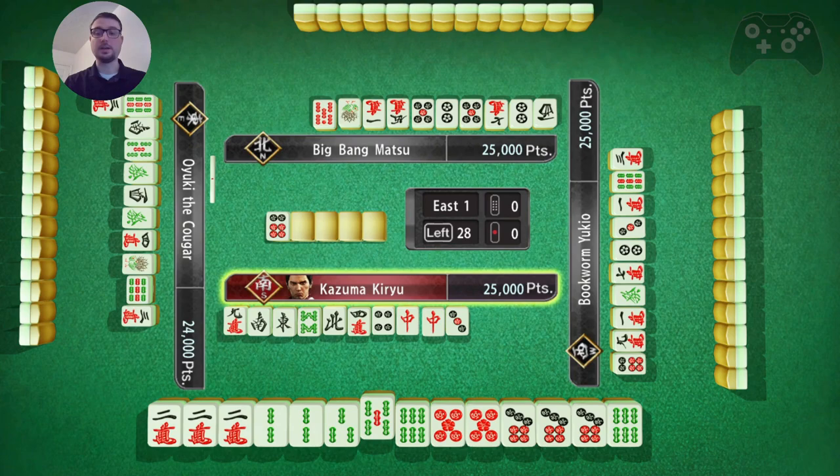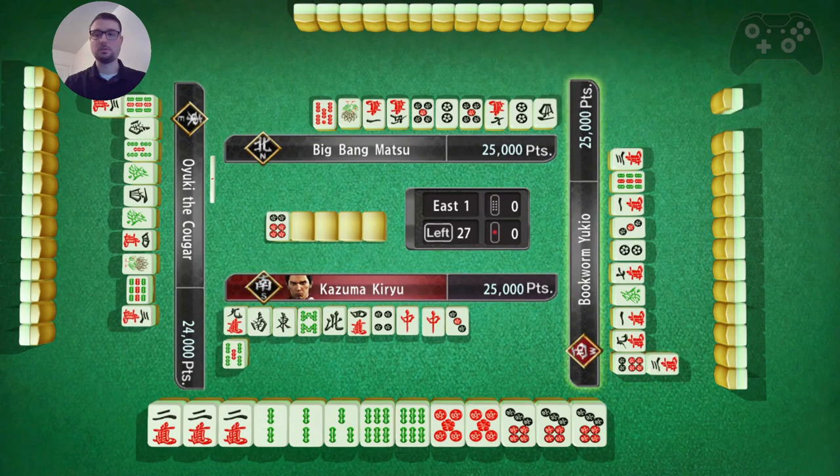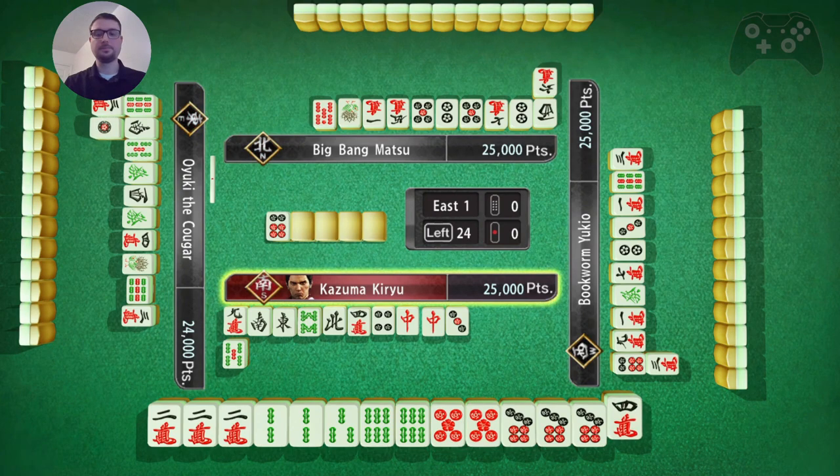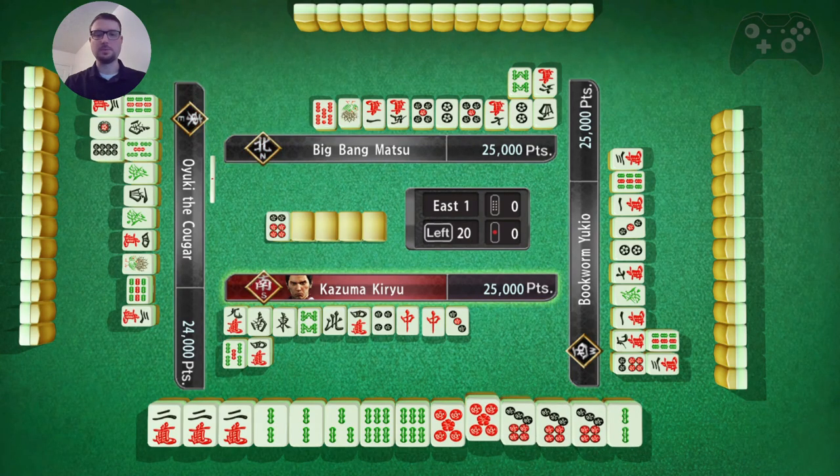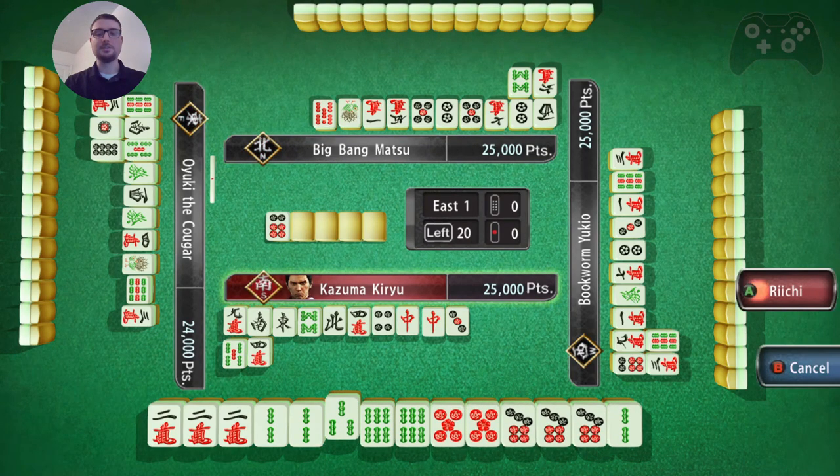I think I toss this 3. He did toss the 5, so the 5 is safe - I toss the 5. Looking for a Pung of either the 2 bamboo or the 6 bamboo. There we go. And if I happen to get this sumo, this is a Yakuman. This would be 4 concealed Pungs if I happen to get that 6 sumo.